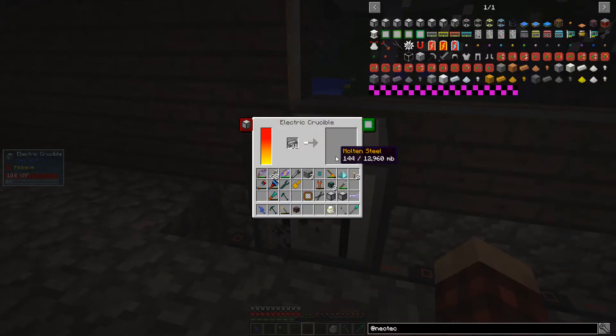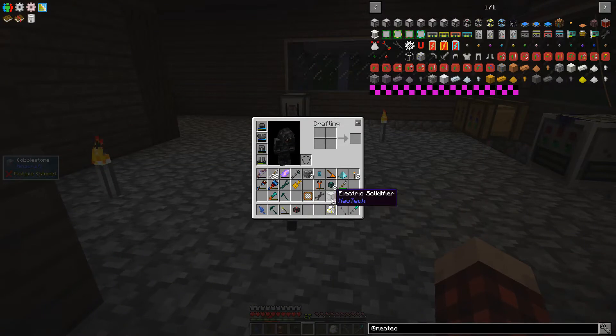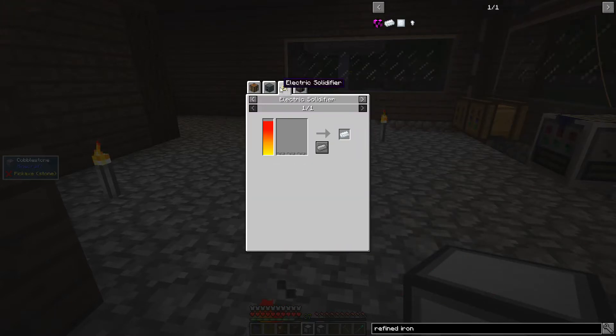We have some steel in here — it seems to be working. We might as well put these other machines down as well. We want to make refined iron, so we need the electric solidifier. Let's get that set up.